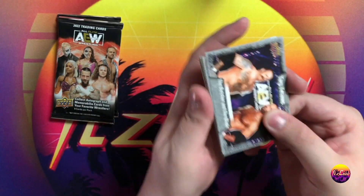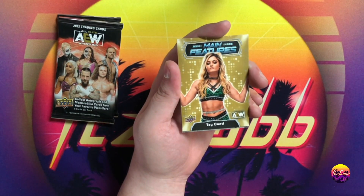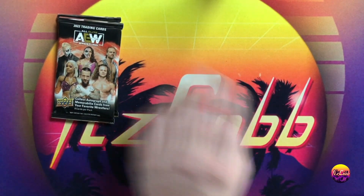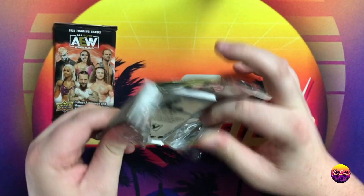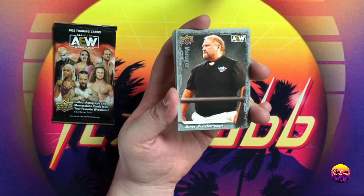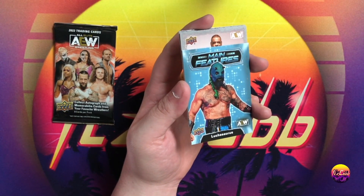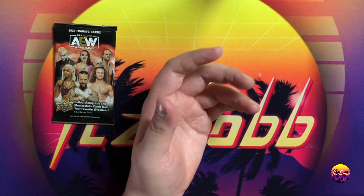Two hits in one box — we got the MJF autograph in the last box. Let's just keep it rolling. Gold Takanashi, main features Anthony Bowens and The Blade. I'd like to see the Butcher and the Blade win the tag titles at some point. Jake Hager, Nyla Rose, Arn Anderson, Scorpio Sky, a pyro Jon Moxley. The bad part about that now is like every time you see the backwards card, you know it's going to be a pyro. And a Jade Cargill.